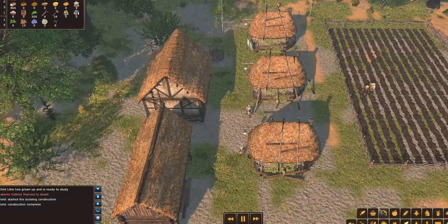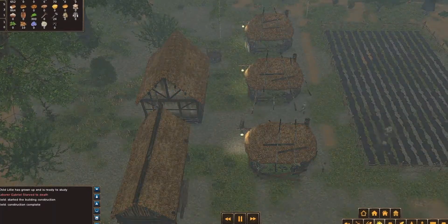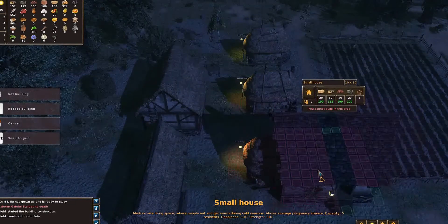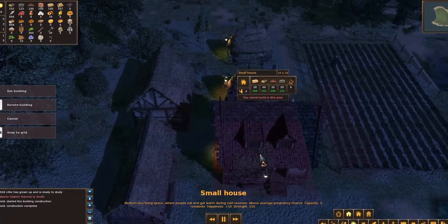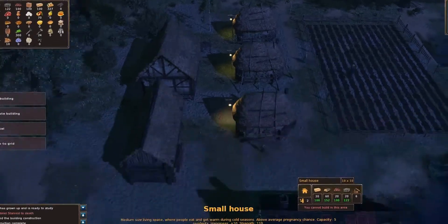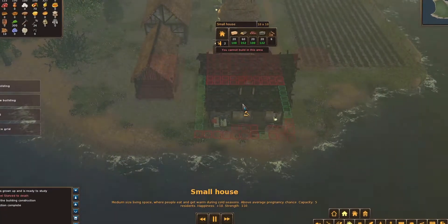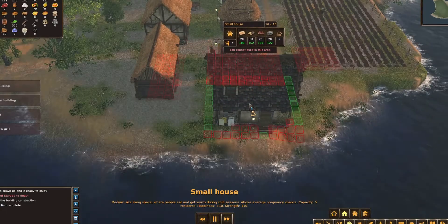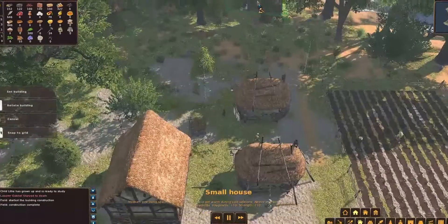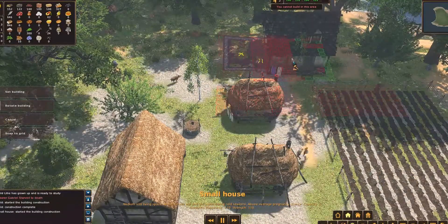Now what can I build? I think I will be needing a shack or a small house. What's a small house? Can I do it — do I have any placement for it? Can I put it down here? Does it have to be green, or can I put it down when it's red? Probably not. So I am going to be needing spots to put it down, I think. Let's just put it down here. You cannot build in this area — what? I just put it down.